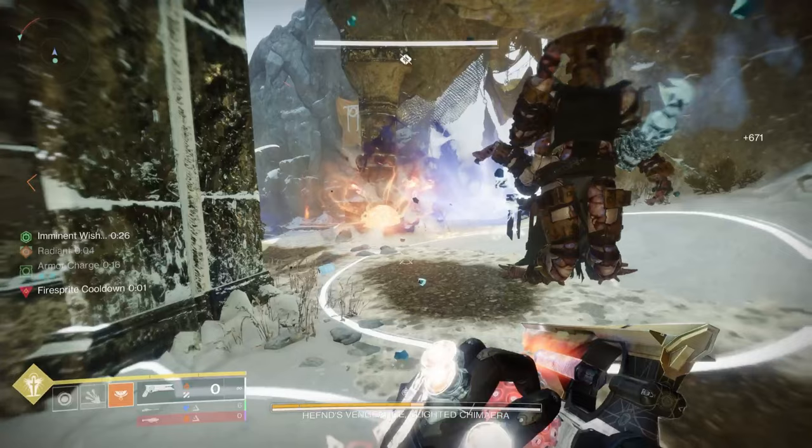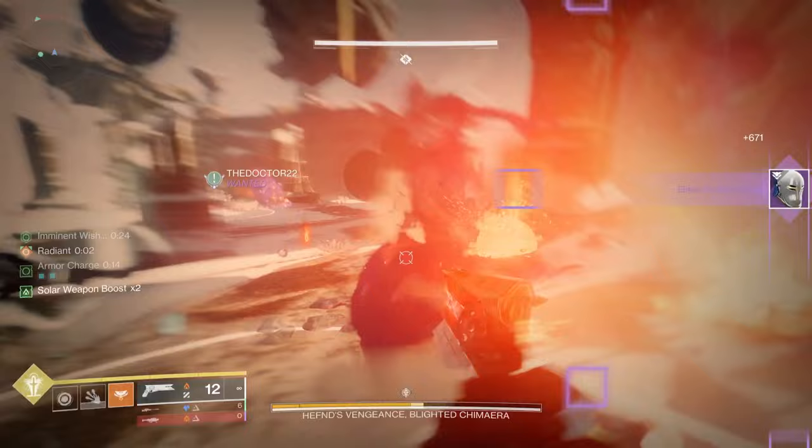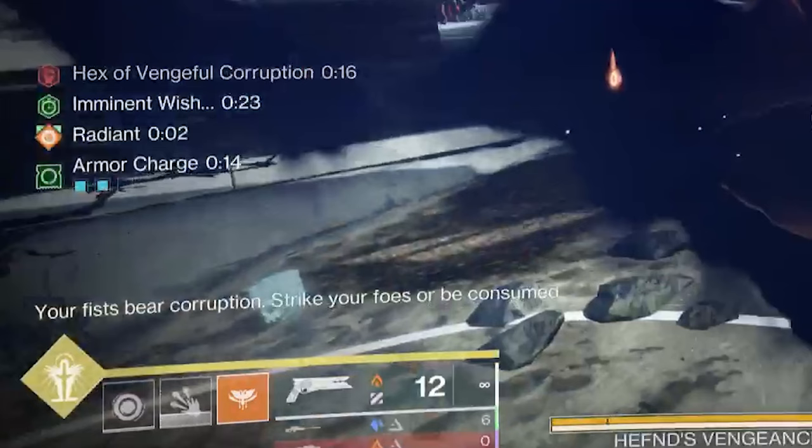Once you kill one of the large Scorn, two things will happen. You'll get an imminent wish counter, which is around 30 seconds — this tells you how long until DPS. You'll also get a notification that says 'Your fist bears corruption — strike your foes or it will be consumed.' And you'll notice a debuff called Hex Eventual Corruption with a 15-second timer.